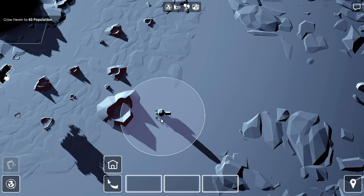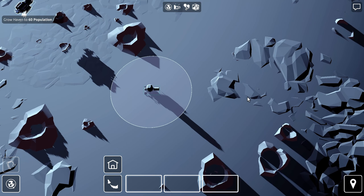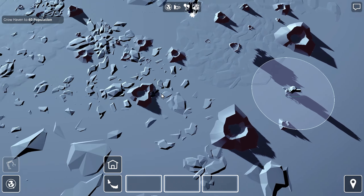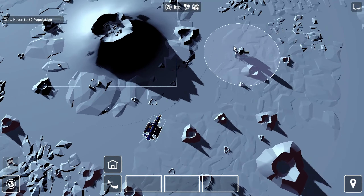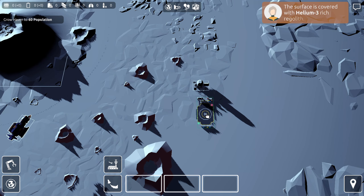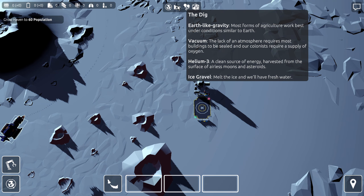They're not going to let me place it further over — that's the edge of the map. I'm going to put it right here and whatever happens, happens — we'll figure it out. The surface is covered with helium-3 rich regolith, which is what we need for our fusion reactors. This place is called The Dig. Now I can send this shuttle back to space.